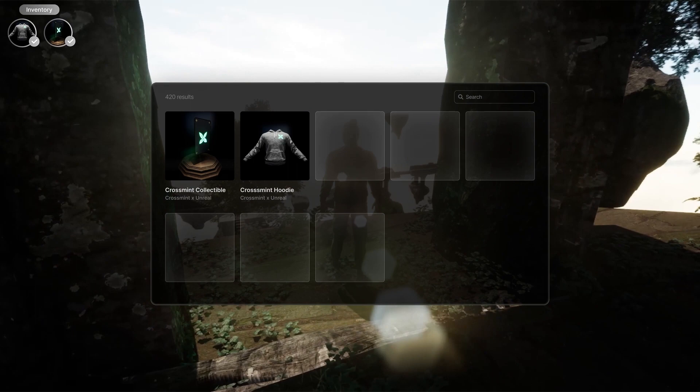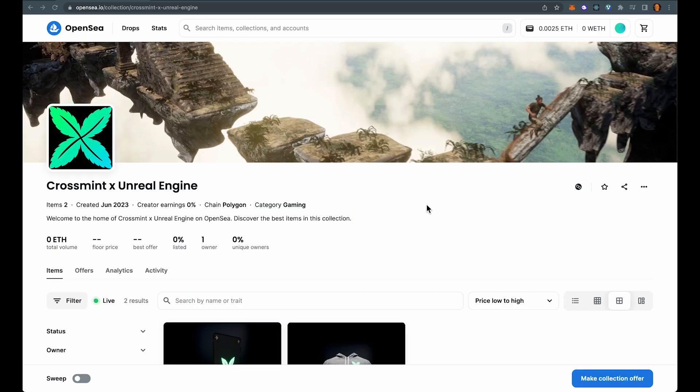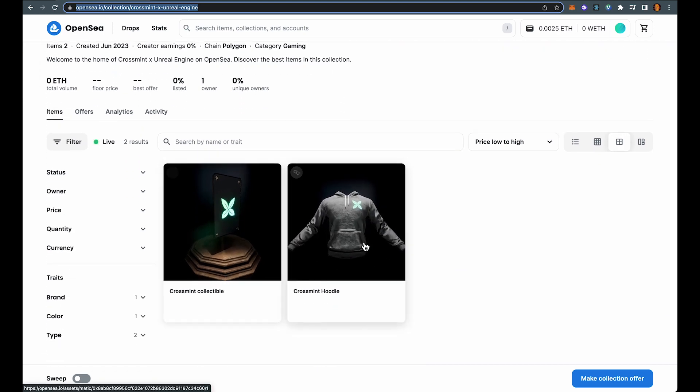Now let's go check these out on a marketplace. Here we are on OpenSea — you can see the collection right here, and if I scroll down you can see the NFTs right here. Same ones that were minted in the game.